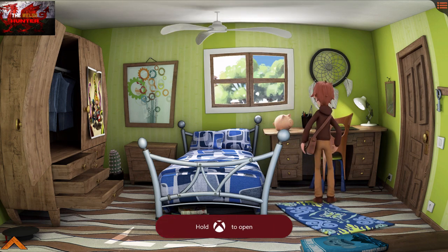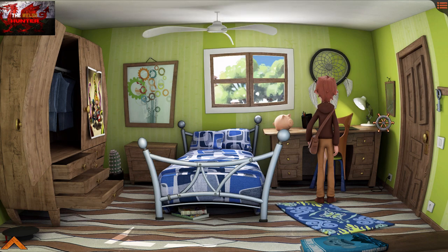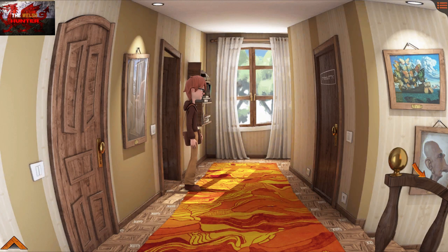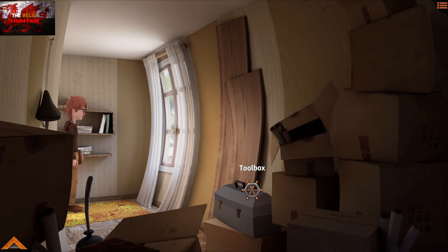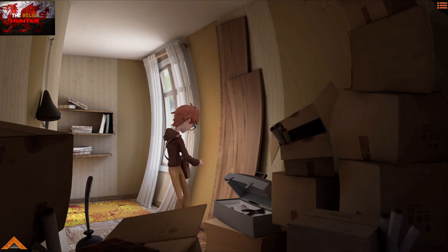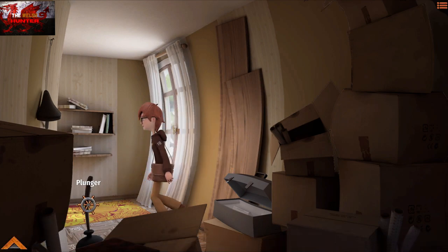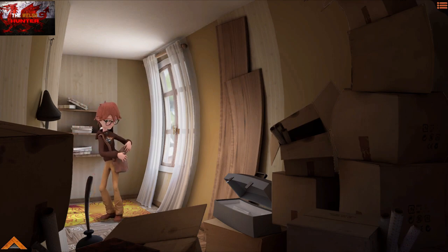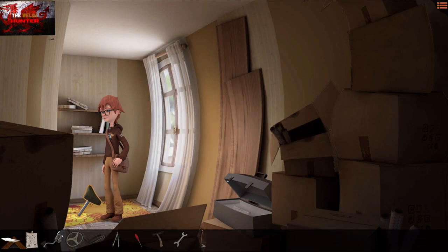Head up and to the right into this little area. Interact with the toolbox to get some tools, then interact with the plunger as well. Interact with the bicycle seat on the left as well before we go and plunge. Then interact with the door on the right of us to enter the bathroom. There's no toilet — grab the sun lotion from the cabinet anyway.